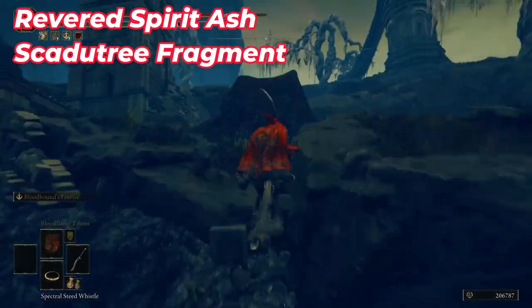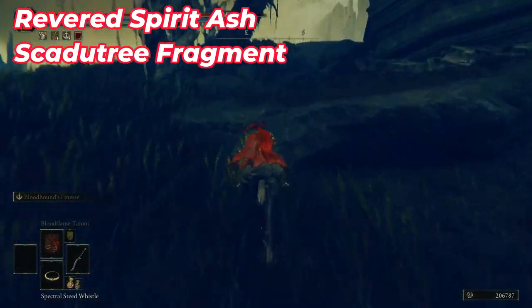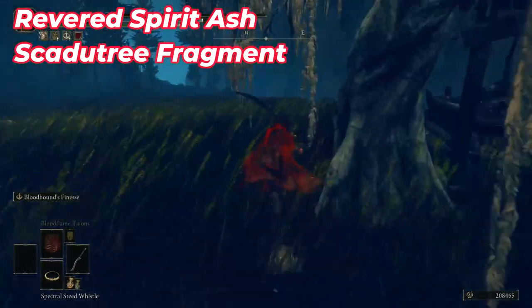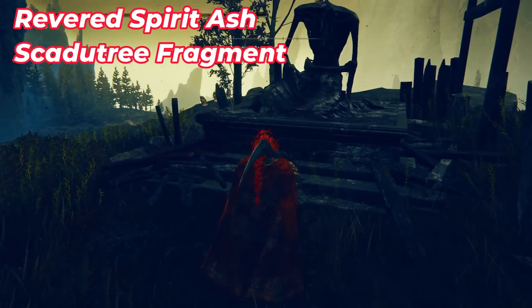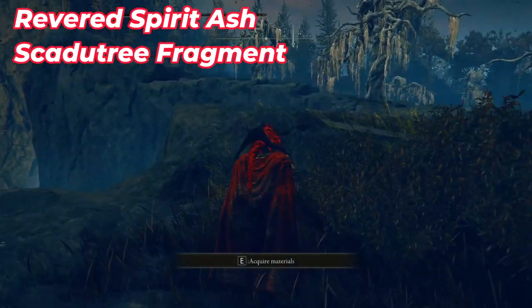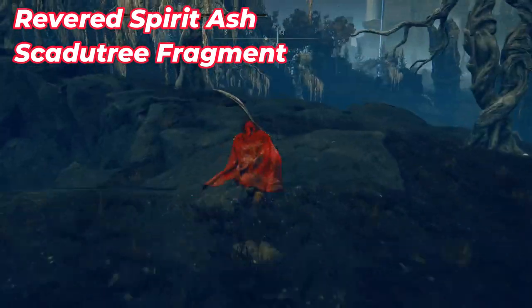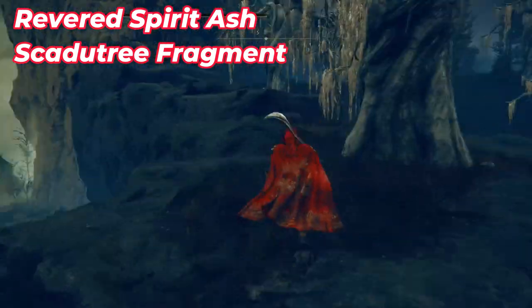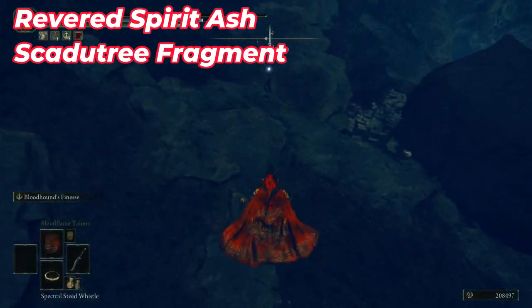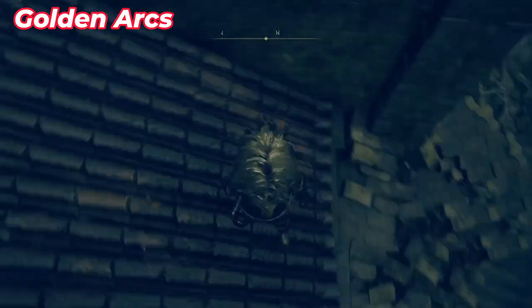Go outside the wall and turn left — here you can find another testament, but don't fall down. Now go outside the hole and head to the southeast until you see a big building with some cloth on it. At the back of this dry tree you can find a statue with some spirit ash. Then go to the northwest of the hole — just remember not to fall down and don't let the shadow enemy throw his jar because it can waste it.